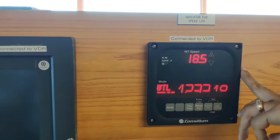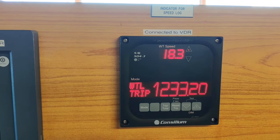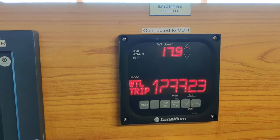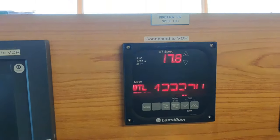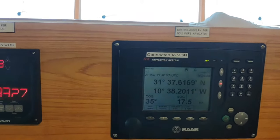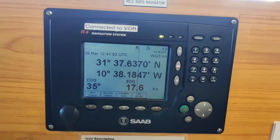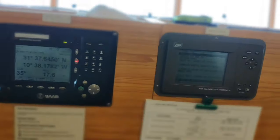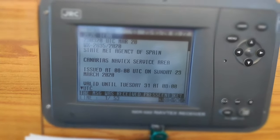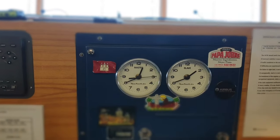This is the speed log, showing the speed through the water. And this shows the trip log — the distance traveled. At the moment we have traveled 1,233 miles. This is another GPS — the secondary unit. This is the Navtex, showing local navigation information. And this is the master control for the ship's clocks — one we keep in UTC, another in local time. When we start changing time zones, we change all the ship's clocks from here.